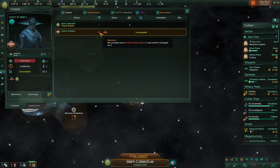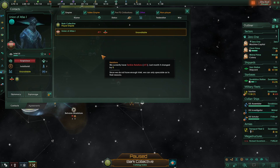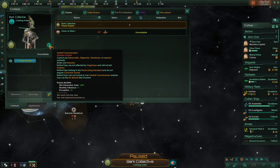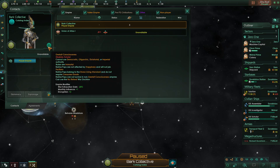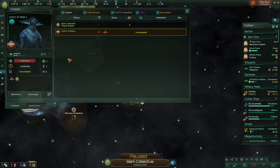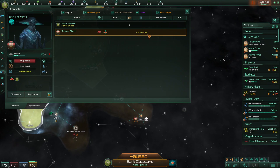With our new intel on them, let's have a look at contacts. They hate us — terrible relationship, minus 811. The 50 points from our hostile first contact doesn't really make a difference. The reason is we are a hive mind, which is already usually bad for most species, but since we are also driven assimilators, we get another big opinion penalty. There was barely a chance they might like us. Intel shows how much we know about them, but right now we don't have enough.